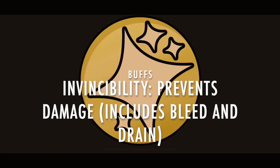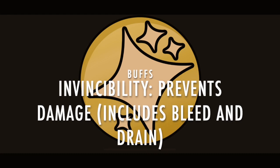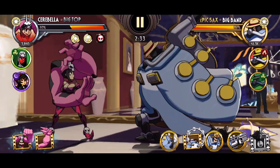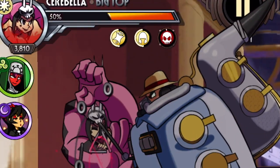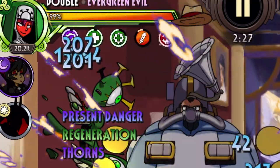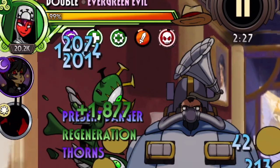For the last buff, we have Invincibility, represented by a sparkly diamond thing with curved sides. It prevents a fighter from taking any damage from hits, bleeds, or any drain effects. It still leaves the fighter vulnerable to Doom, however. She died even if she had Invincibility. So that's it — I covered all the buffs.